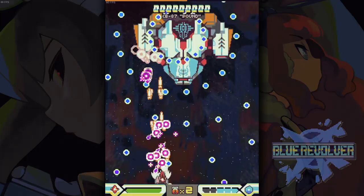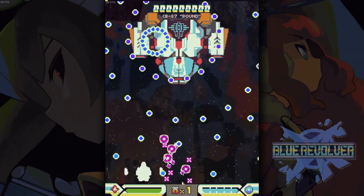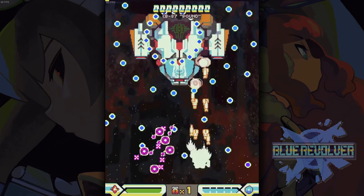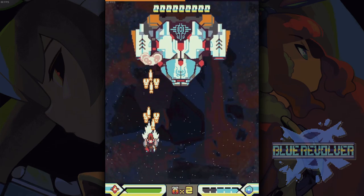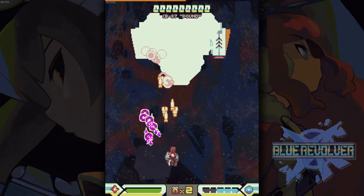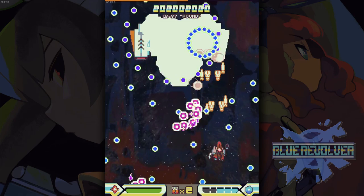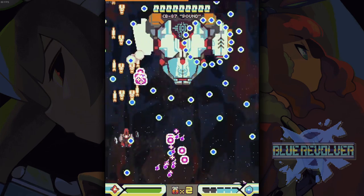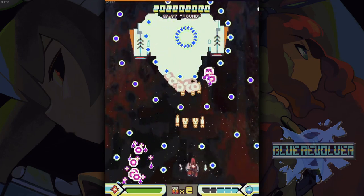Another cool example is this mid-boss in Blue Revolver that relies on sound cues. These big purple aimed bullets can be completely ignored. All you have to do is switch directions every second time you hear the firing sound and they'll never hit you. Now I can focus 100% of my attention on dodging the blue bullets.